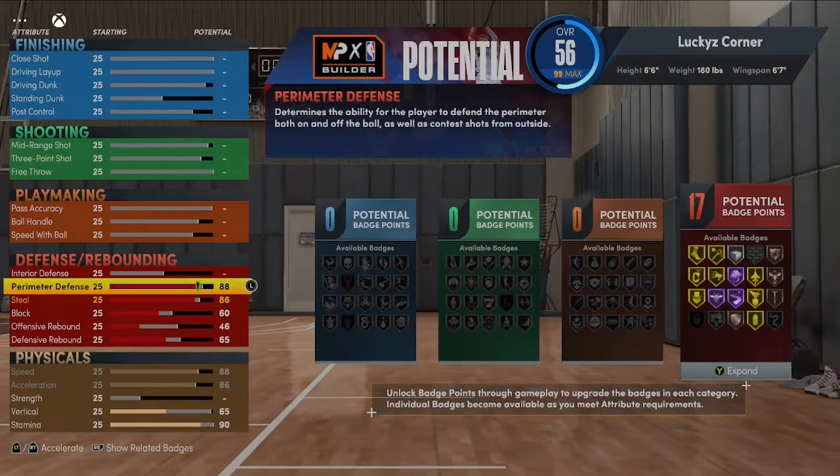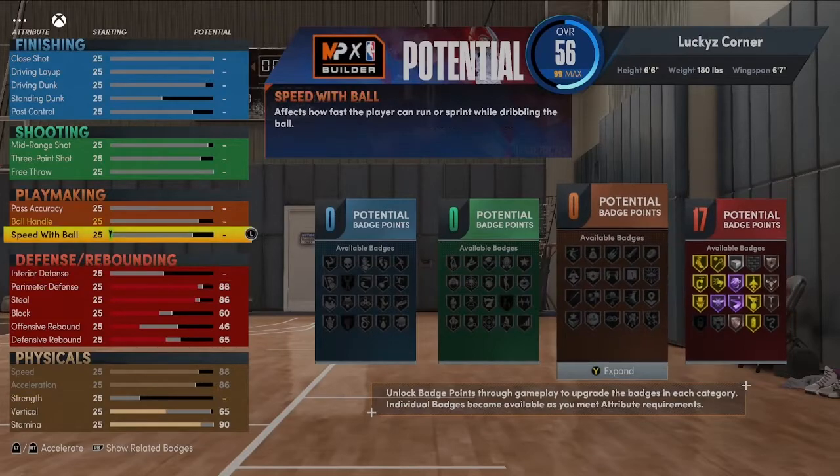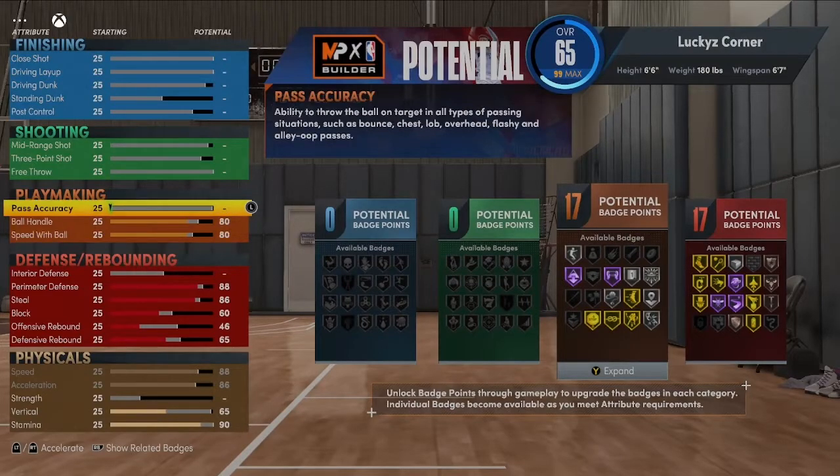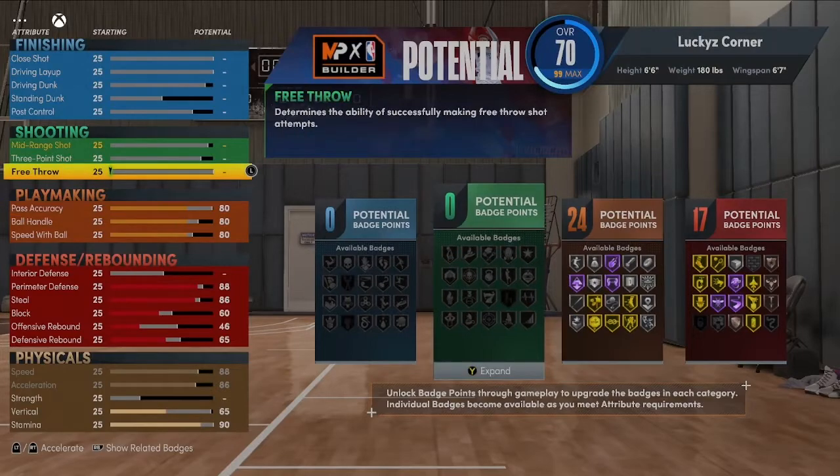We're not going to touch interior defense. Now getting into what Reggie actually did: speed with ball up to 80 — he wasn't a dribble guy but he could move with the ball. Ball handling likewise going up to 80, and pass accuracy up to 80 as well. For free throw we're going to take that up to 88, so you're definitely hitting free throws.